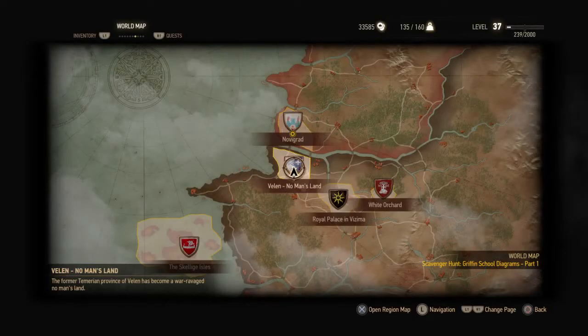Hello, this is the Witcher 3 and we are Massive Trigger and this is a guide to a guaranteed 60 XP every 1 minute and 20 seconds. So this is the 0.8 patch, the current one at this moment of speaking, and this is Velen No Man's Land.